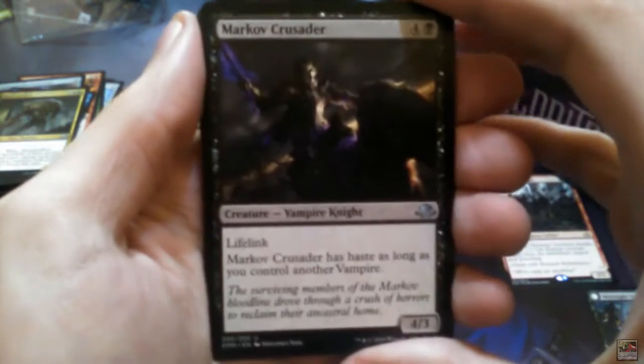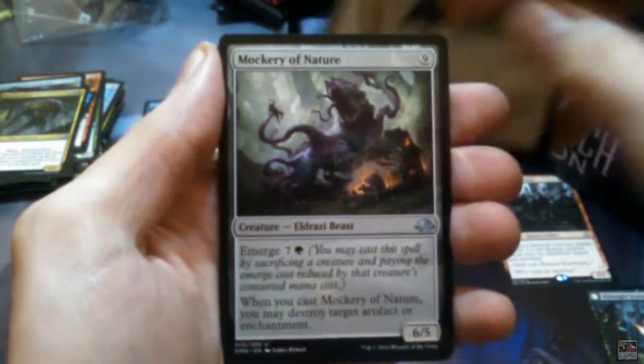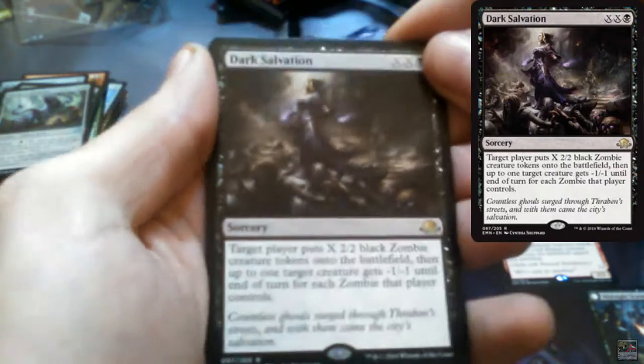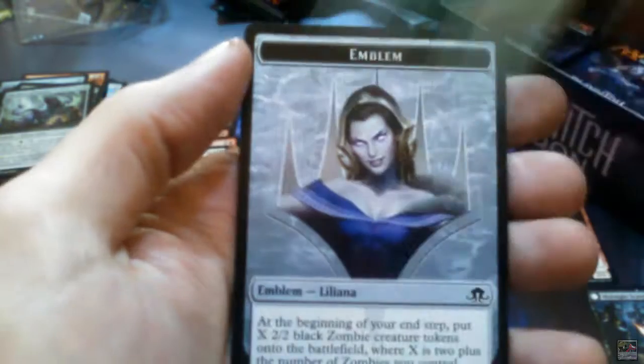We have Markov Crusader, Faith Unbroken, Macabre of Nature, and Dark Salvation is the rare — look at that art. And a nice Forest, and a Liliana Emblem!